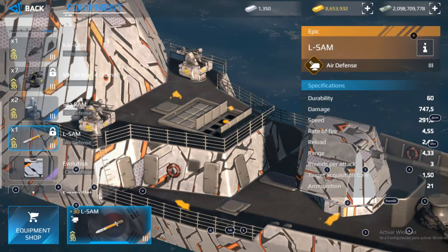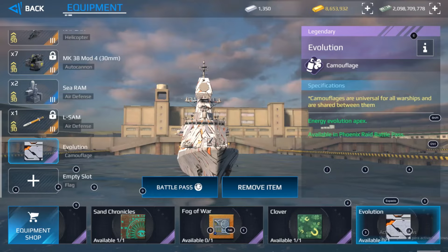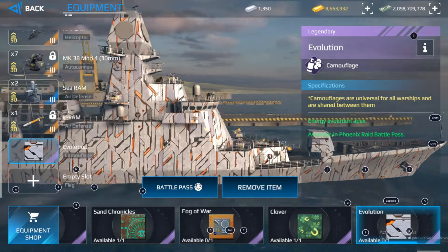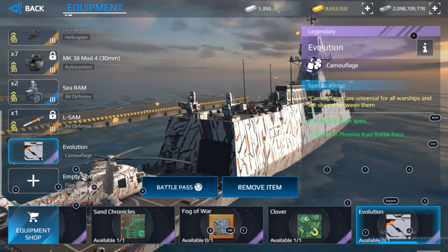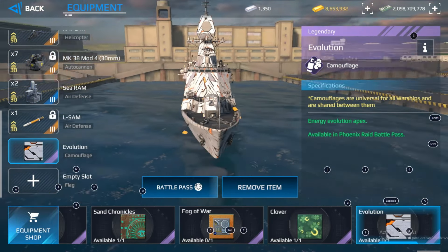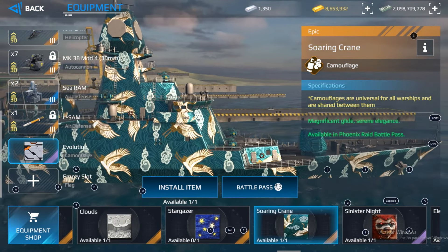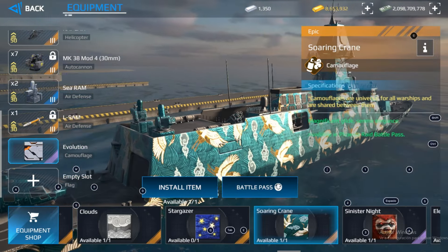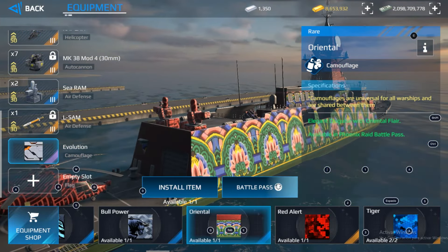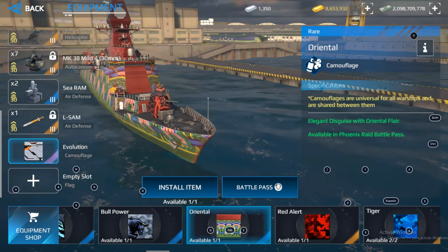We have a fixed L-SAM missile system. About the camouflage, this is the Evolution Camouflage — I guess this will be one of the premium or VIP rewards of this new battle pass. It's not my favorite camouflage, but it is good. We also have 2 more camouflages: the Zoring Crane Camouflage, which has a cool design, and the Oriental Camouflage, which I guess will be free and available at the free stages of the battle pass.